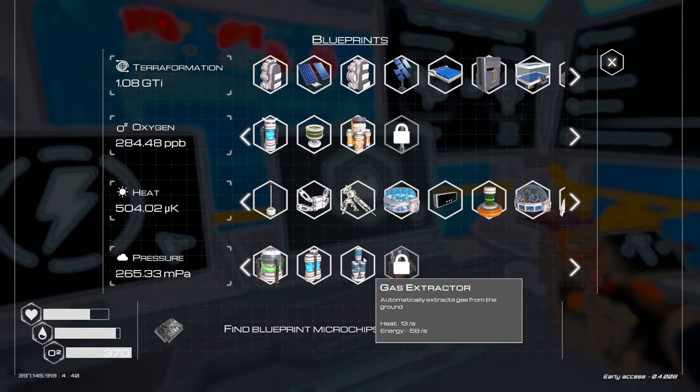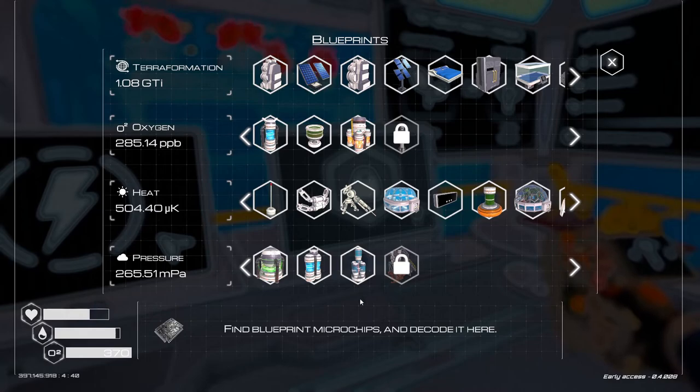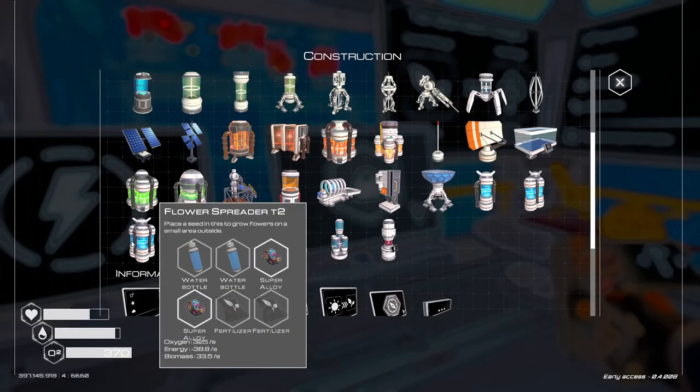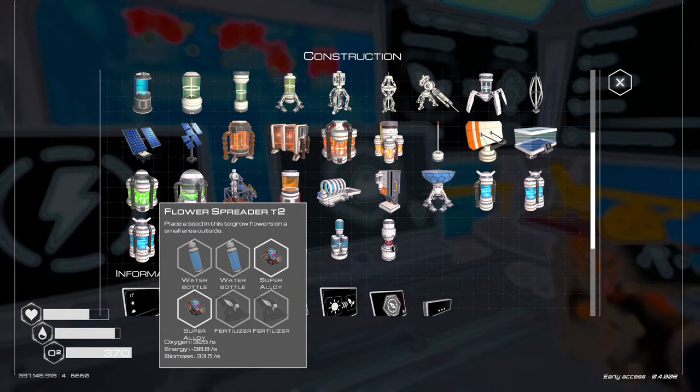Oxygen will get a tree spreader tier 2. But as was pointed out, the tree spreader tier 1 is actually in the biodome — biolab — I don't know. But yeah, it's in there at 75 tons of biomass. The only thing that really generates biomass, as far as I can tell, is these flower spreaders or rockets. So let's actually do that. I need fertilizer though, so let me gather a few things and I'll be right back.